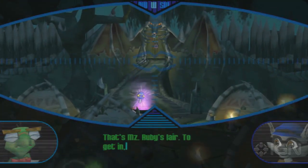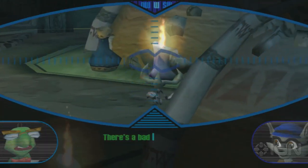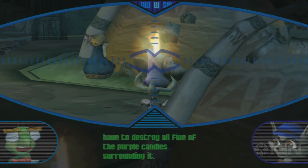That's Ms. Ruby's lair. To get in, you'll need that key on top of the tiki pedestal in the guard compound. There's a bad mojo force field protecting it, so you'll have to destroy all five of the purple candles surrounding it.